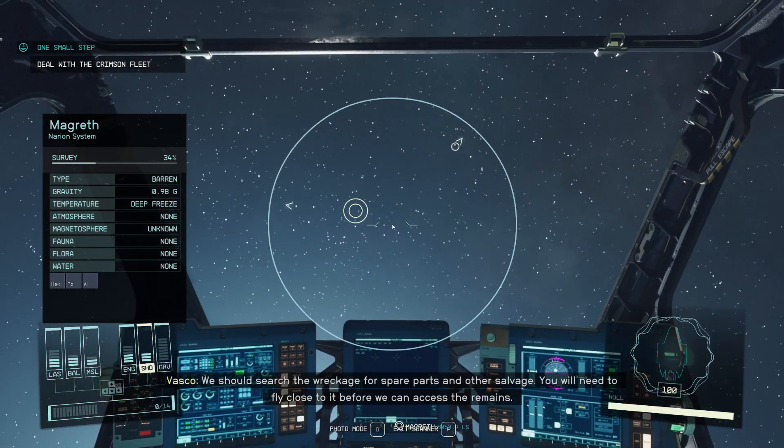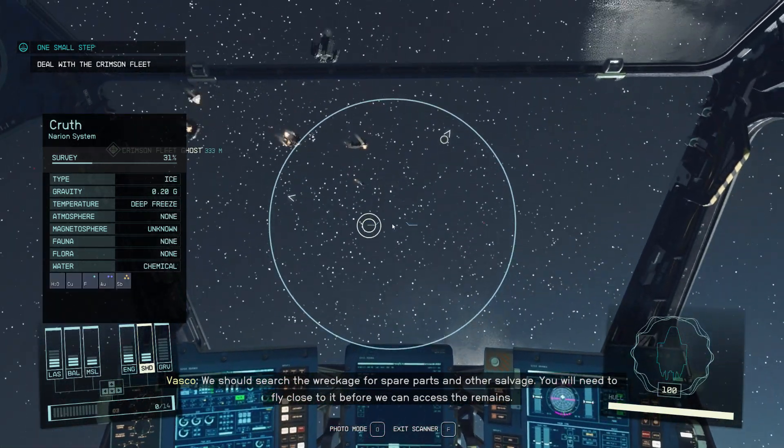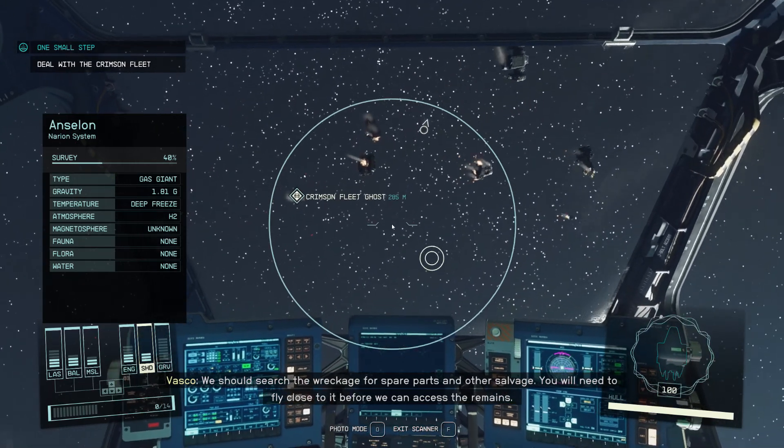Captain, we should search the wreckage for spare parts and other salvage. You will need to fly close to it before we can access the remains.